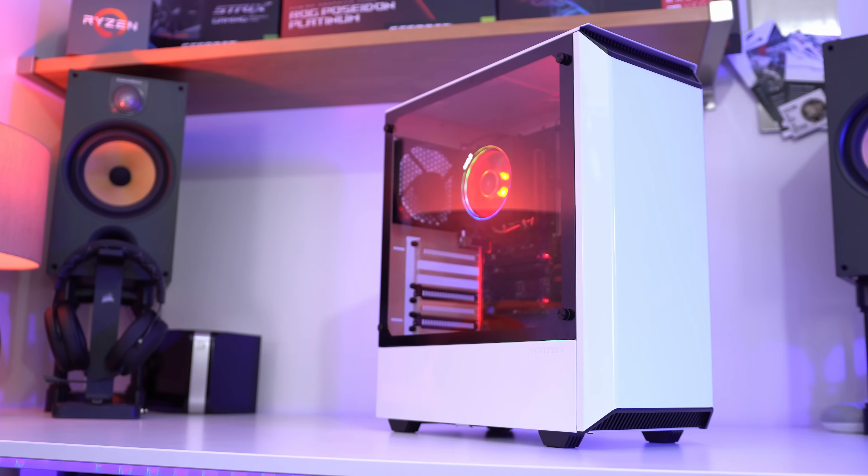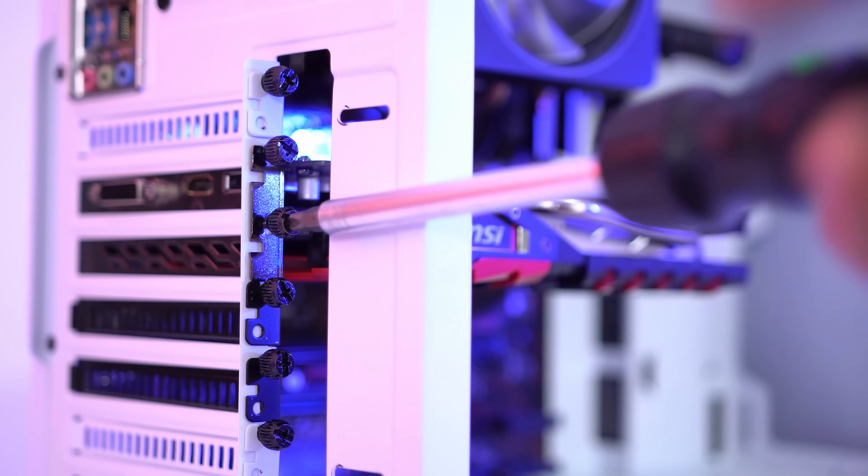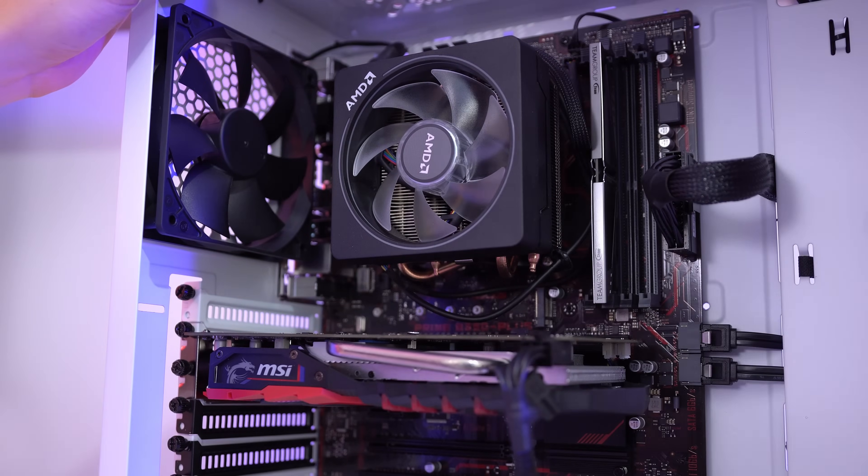If you want to get into PC gaming but already own a desktop PC, or your computer has slowed down and you want to inject some new life into it, you're likely going to want to upgrade your PC. That means removing the side panel, grabbing a screwdriver and anti-static wrist strap, and swapping out some components. It's not as hard as it looks, and hopefully this video will help you out a lot.